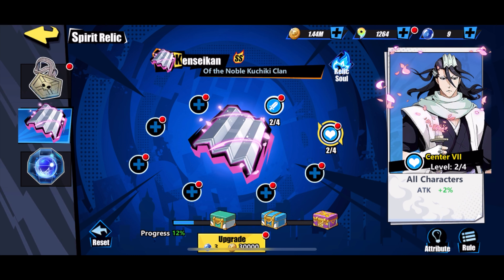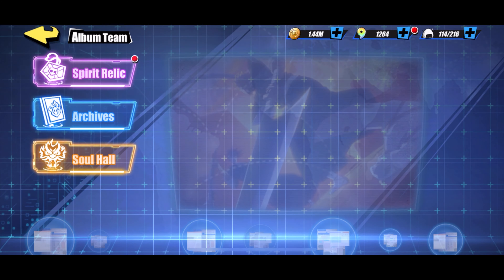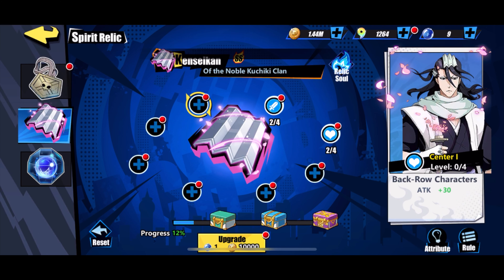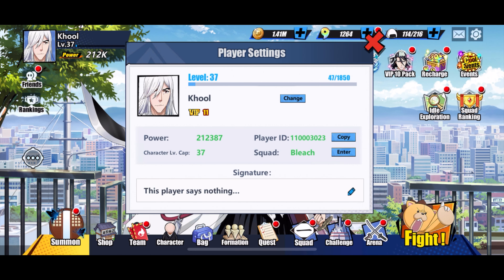My favorite boosts so far are these two. Let's do this one: upgrade attack plus 2%. I'm going to gain 2% overall to my attacks. Notice I'm at 212k so far. Let's go back to Spirit Relic — this one is also plus 2%. Boom, and we've gained a little bit of an overall boost.